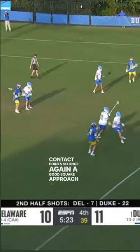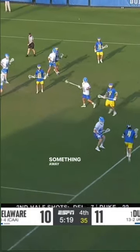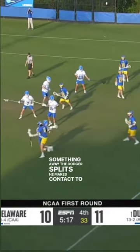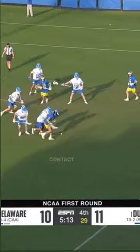So once again, a good square approach to the ball right here — moving his feet with the dodger, taking something away. The dodger splits, he makes contact to drive out. The dodger re-dodges, he stays square and broken down. Good contact point again.